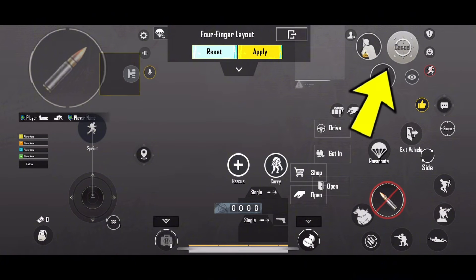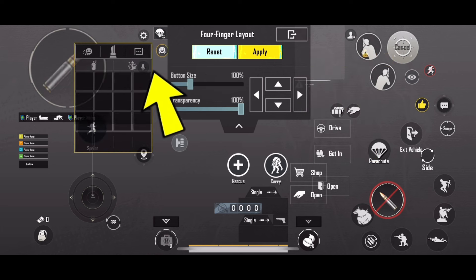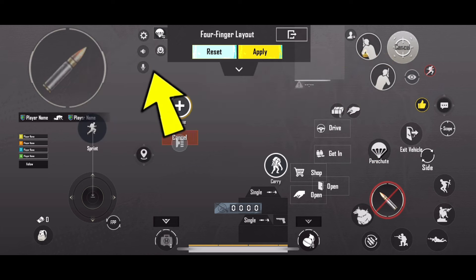Next, place the smaller additional options like the mic, loudspeaker, settings, and others on the left side next to the shooting option, ensuring they don't interfere.